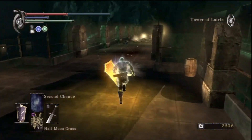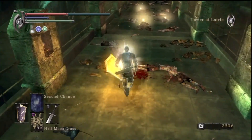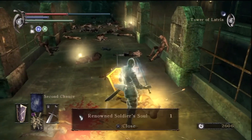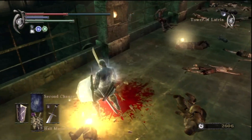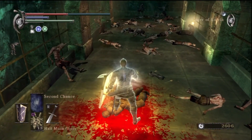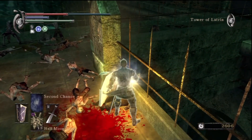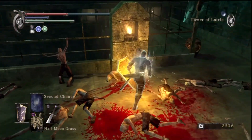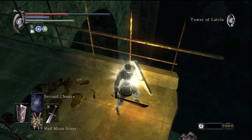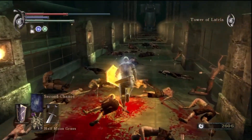There might be a legendary hero soul. Oh, is it this one? Storied. Renowned. Clever Rat's Ring - it's okay, it's actually quite good. Renowned. And this one: Stone of Ephemeral Eyes. It's all shit. Well, Stone of Ephemeral Eyes is important personally for accumulating black world tendency easily.